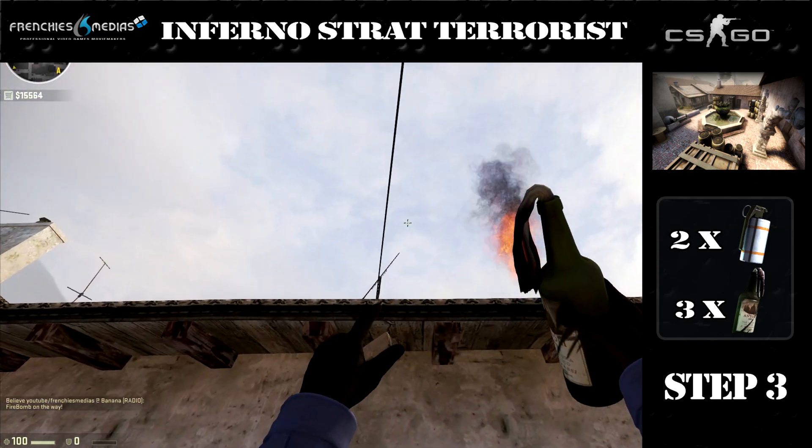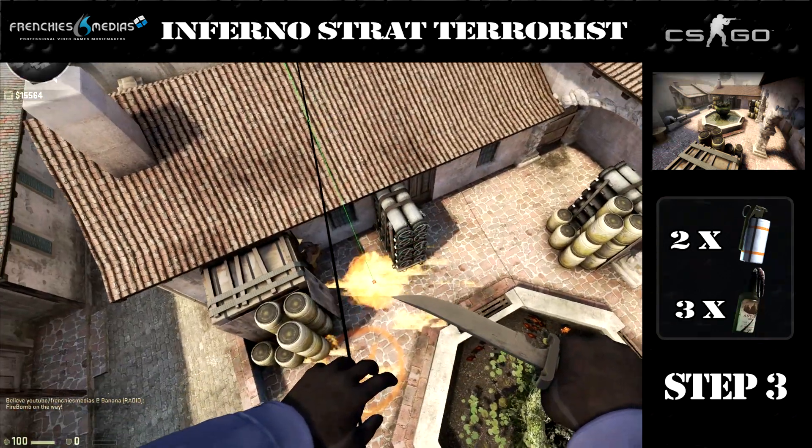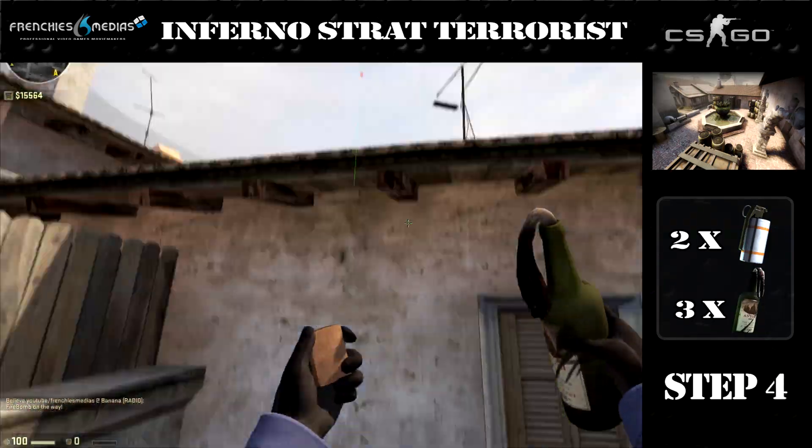Next up, we've got 3 molotovs to throw. First of all, we're gonna go back on round top level. Just jump and throw it. There's always a guy hiding there, so he's gonna get burned and he's gonna have no choice but to go out of there.